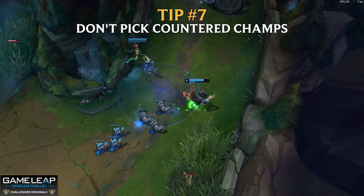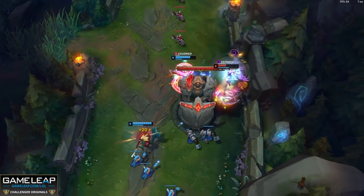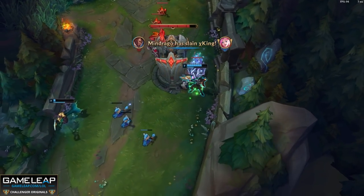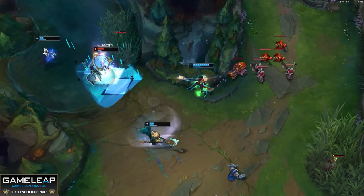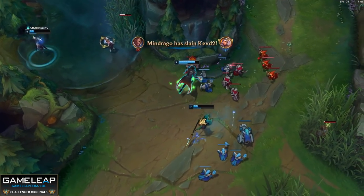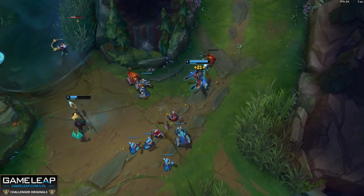Tip number 7 will help you in champion selection. Please don't blind pick champions that have 15 hard counters. You can win against counter picks but it makes life more difficult. If you're blind picking Cho'Gath top and the enemy top laner locks in Darius or Sett, you're going to lose lane 100% and probably lose in 15 minutes. We made a video talking about the best champion pools for every role, so check that out if you want to address this tip.